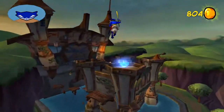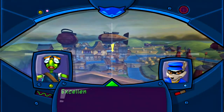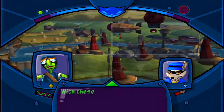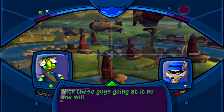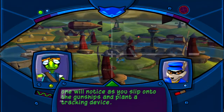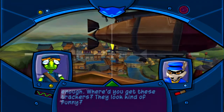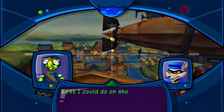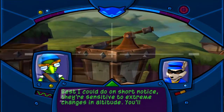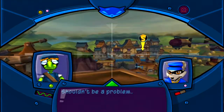The B-Champ's dogfight is beginning. With these guys going at it, no one will notice as you slip onto the gunships and plant a tracking device. Sounds straightforward enough. Where'd you get these trackers? They look kind of funny. Best I could do on short notice — they're sensitive to extreme changes at altitude. You'll have to pull this job off at high elevation or it's a bust. Shouldn't be a problem.